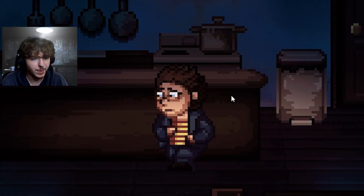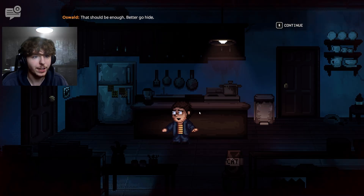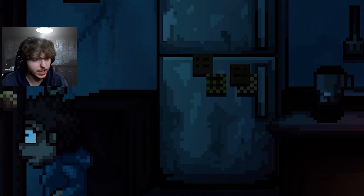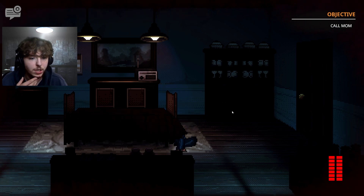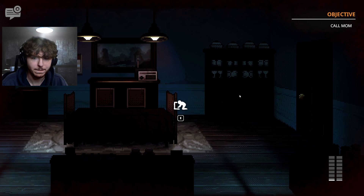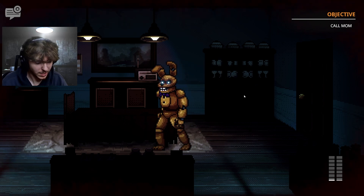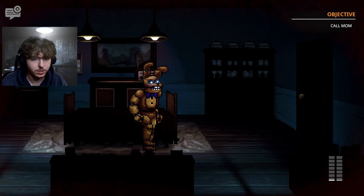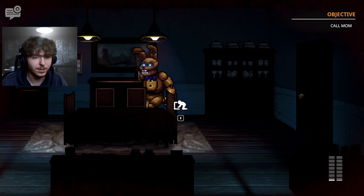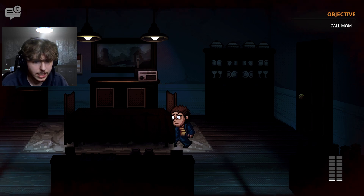We explore the kitchen looking for a distraction. We find a hiding spot under a table. The creature bangs on the door and walks around sniffing. We stay quiet under the table. Eventually the creature walks away. The cat is spotted on top of the refrigerator. Now we need to go back into dad's room and grab the phone.